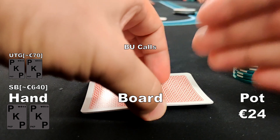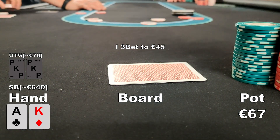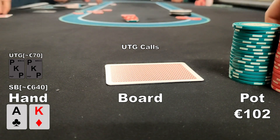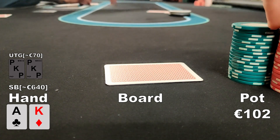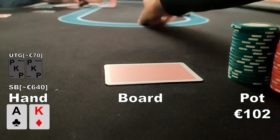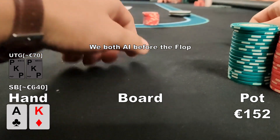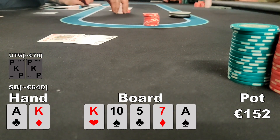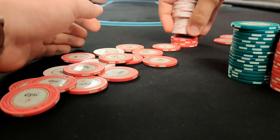On the next hand, the UTG player raises to 10 euros, the button calls, and I'm in the small blind with ace-king offsuit. I definitely 3-bet here — I raise to 45 euros and only the UTG player calls. He has around 70 euros effective before calling, so he only has 25 euros left behind. We're basically all-in on every flop, and that's what happens — he instantly calls. The board runs out king-10-5, turn 7, river ace. I turn over ace-king and scoop a nice pot.